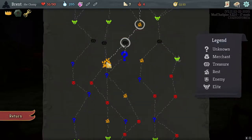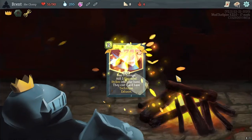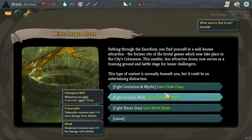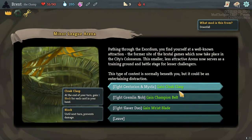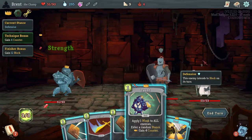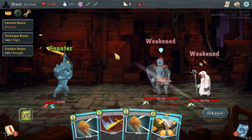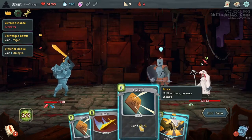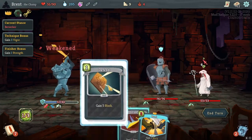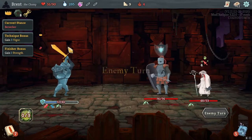I can't think of what the question mark would give me that I'd be sad not to have — maybe the Lift from the weight camp again. Oh, Wrist Blade — no, Cloak Clasp is good. I like Cloak Clasp — it feels like the Tungsten Rod in a way, where it's just enough extra benefit to be happy about. Five block — nice.